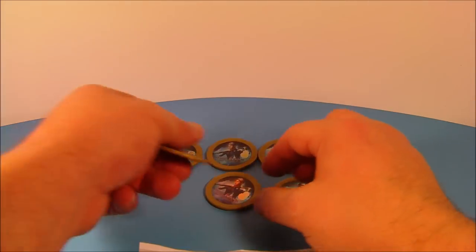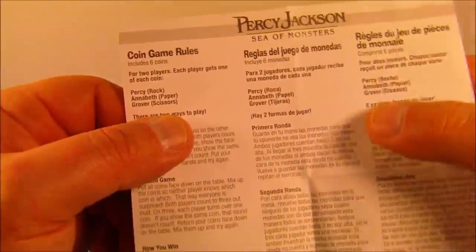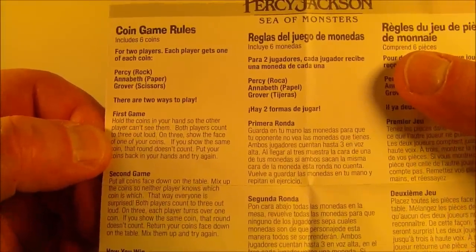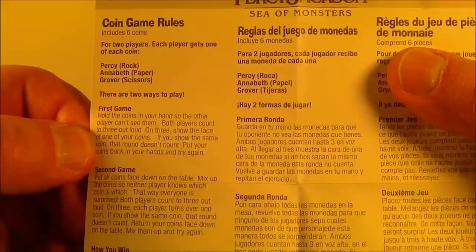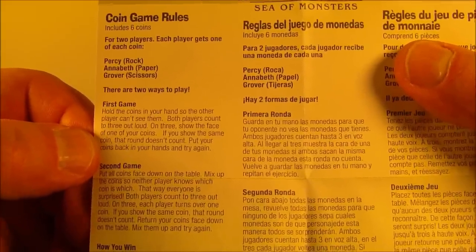So we have six discs altogether and the game consists of two players. The first game is you hold the coins in your hand so the other player can't see them. Both players count to three out loud. On three, show the face of one of your coins. If you show the same coin, that round doesn't count. Put your coins back in your hands and try again.